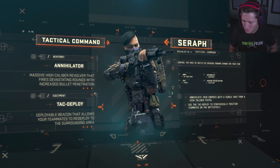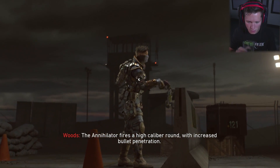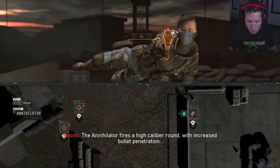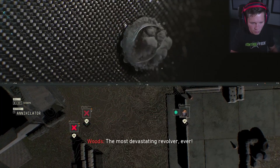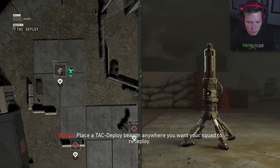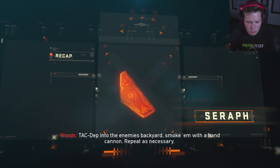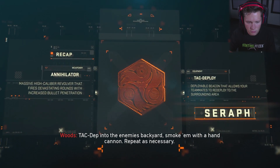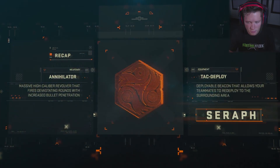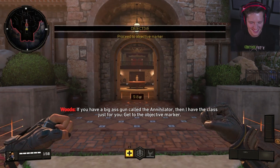Your call sign is Seraph. The Annihilator fires a high caliber round with increased bullet penetration — the most devastating revolver ever. Place the attack deploy beacon anywhere you want your squad to redeploy. Attack deep into the enemy's backyard, smoke them with a hand cannon, repeat as necessary. If you have a big ass gun called the Annihilator, I have the class just for you.